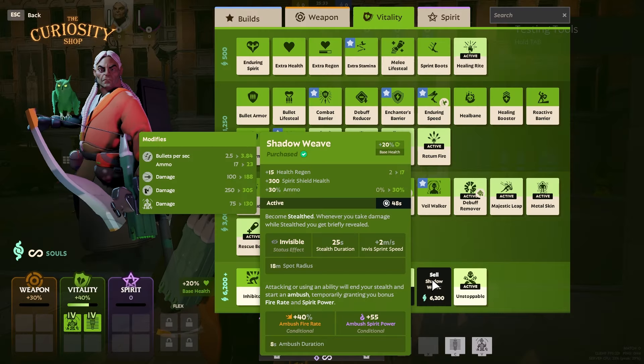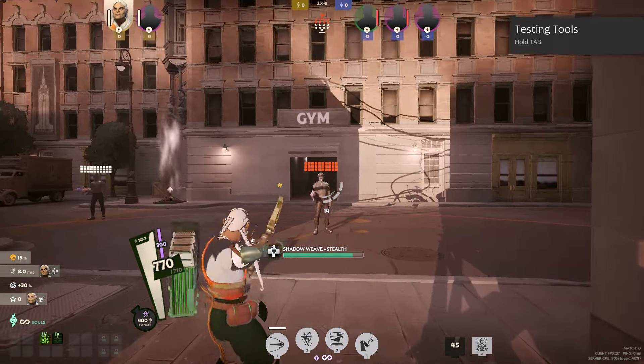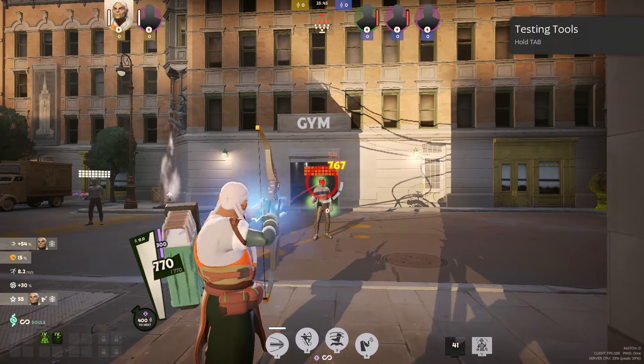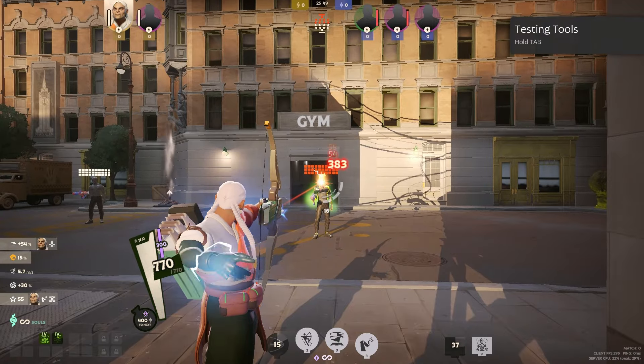Next up is Shadow Weave. It has a super long text description, but basically it makes you stealth for a certain period of time. One thing to note is that once you come out of Shadow Weave, you get plus 40% fire rate in the ambush, which is actually pretty cool. You can use it on characters like Lash or Abrams — make sure to subscribe so you can see those builds.